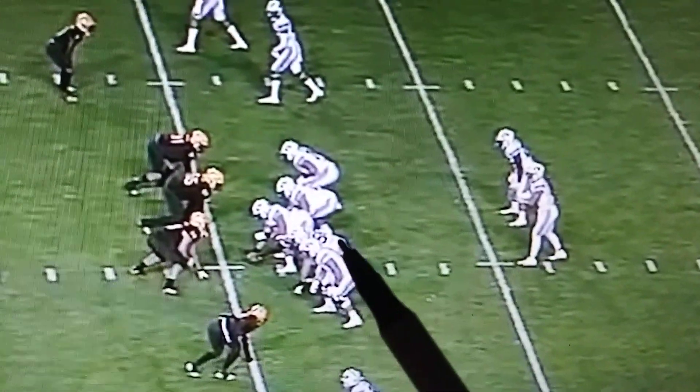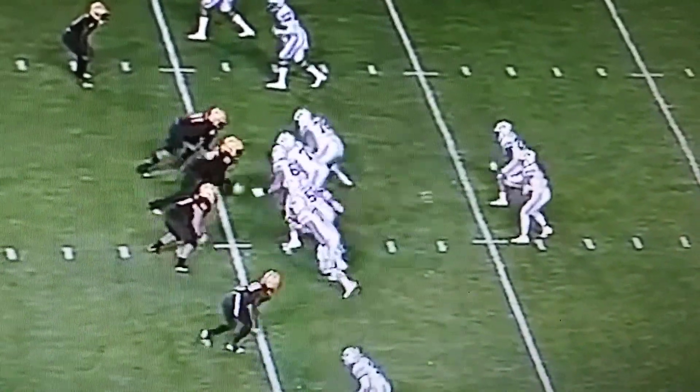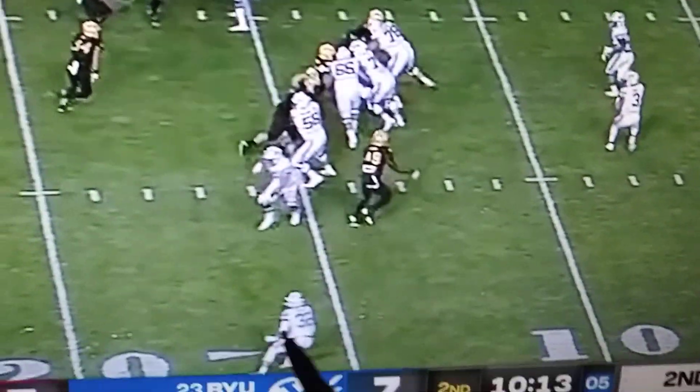This is my favorite play to run as an offensive lineman. This left guard is Clark Barrington, left tackle is Blake Freeland. Watch them take their nice steps, get the defense going in one direction. There's going to be a drop-off right here to Dallin Holker.